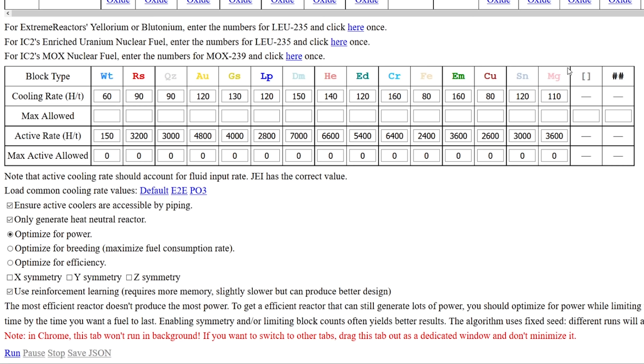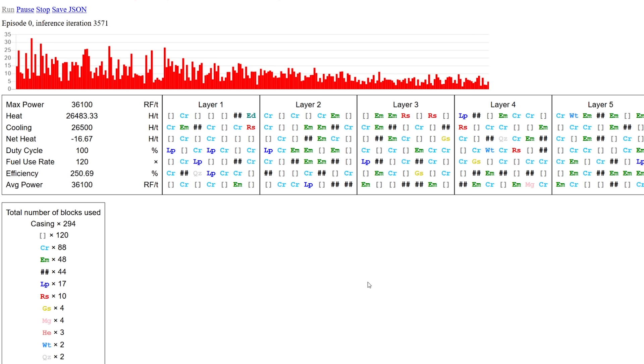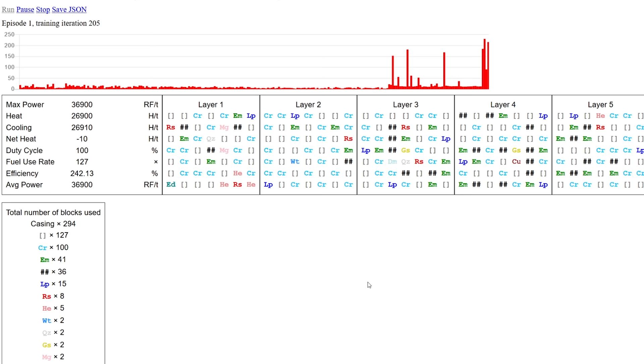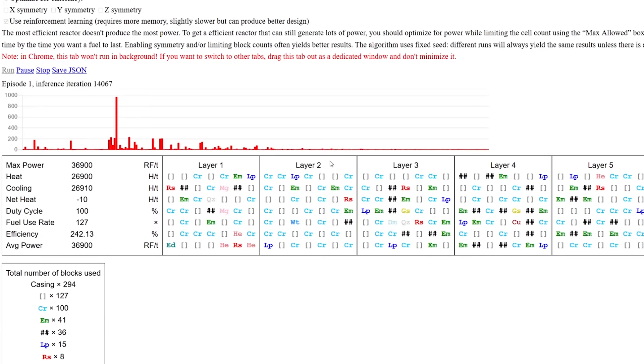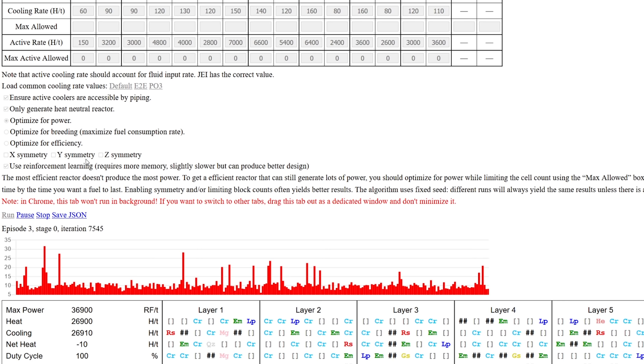When we click run, it starts testing every single possible combination. We're talking about a seven by seven by seven cube - that's around 300-some blocks - with potentially 15 different coolers each having their own specifications and requirements. This is going to run through all the options and possibilities.